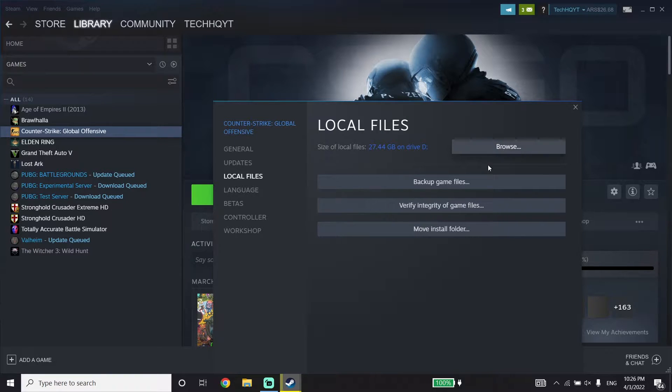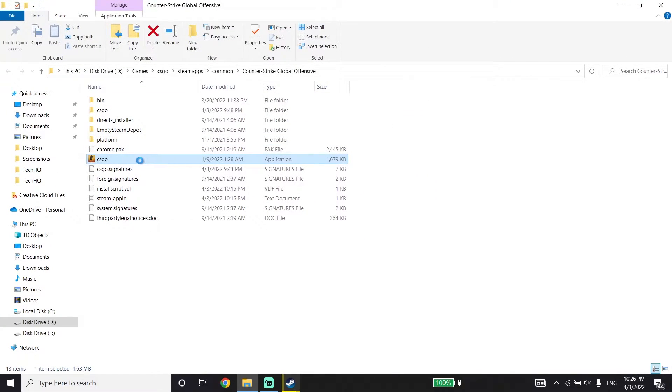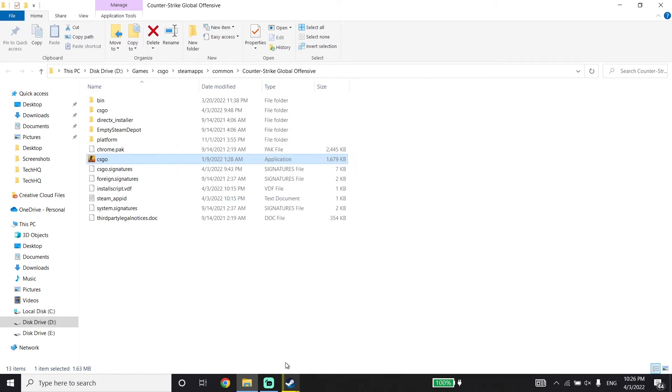Then just go ahead and click on Browse. Now right-click on the CSGO application, go down and click on Properties. Now click on Compatibility and check this option: Run this program as an administrator. Also check this option: Disable full screen optimizations. Then go down and click Apply and then click OK.